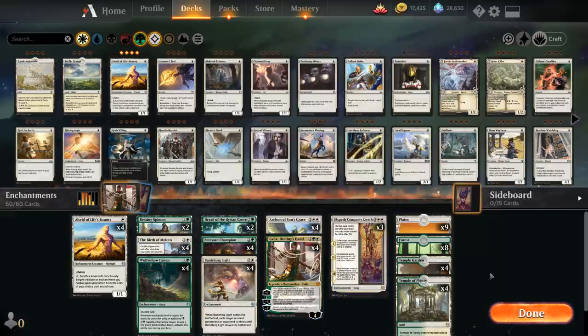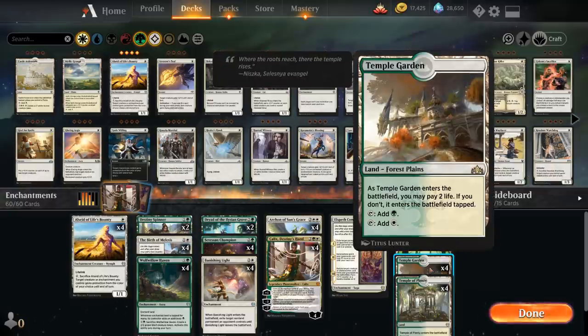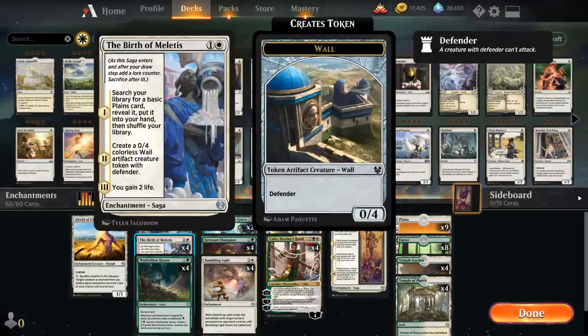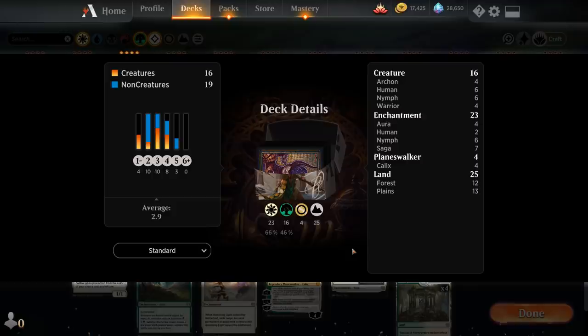The mana base is very straightforward — we've got the full set of Temple of Plenty, Temple Garden, and then lots of basics: 8 Forests and 9 Plains, so plenty of targets for our 2-mana saga to search up. That's our deck — now let's jump into some games and see how it does.